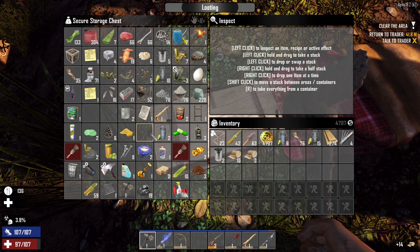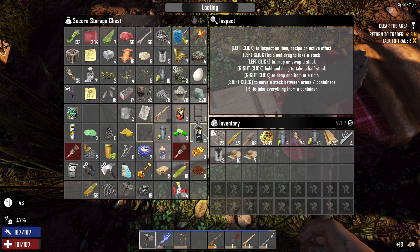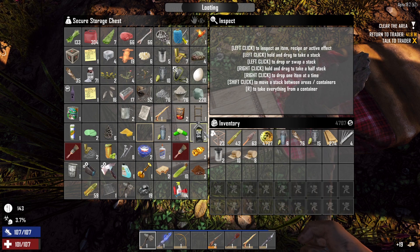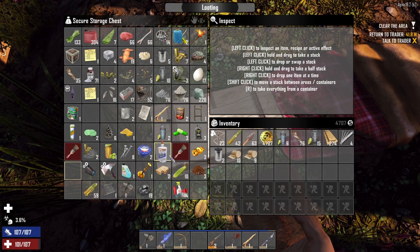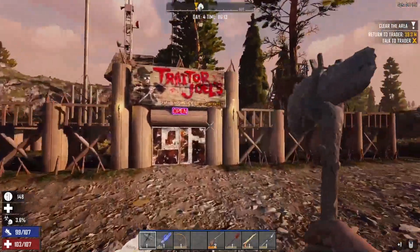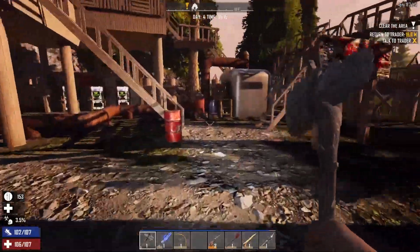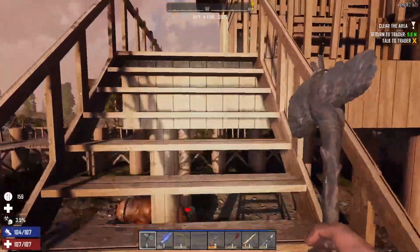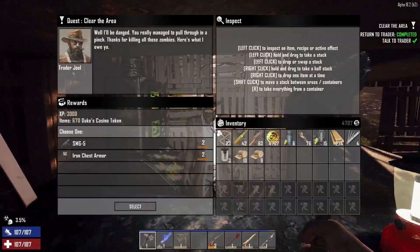We're getting close - I'm gonna go ahead and max out my food before I turn in the trader quest, and then we're gonna see what we've got going on there. There may be some good stuff at the trader too. We've already got 4700 Dukes here, so that could be very useful. Hopefully we've got enough to get something good once we turn this one in, and then we will go ahead and start gathering. We're gonna take a forge and make some coal as well.